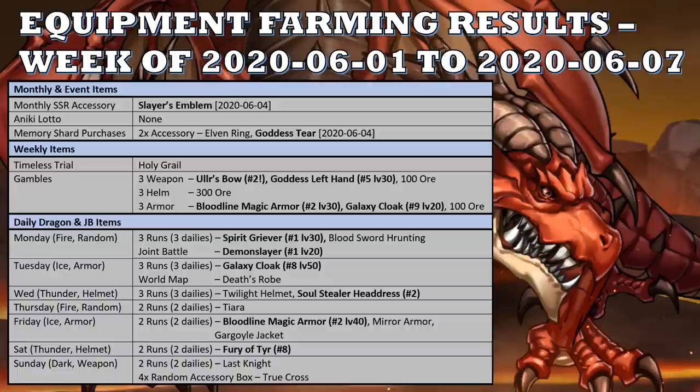As for the Daily Dragon and Joint Battle items, also can't really complain. I got a Spirit Griever — I actually ended up oaring that because I don't plan to raise up the Spirit Griever, so I have one copy at level 20. I got a Bloodsword Hrunting but don't need those anymore, so I turned it into ore. And I got a Demon Slayer from the Joint Battle — my first one — so I can now consider using Leonhard, and it's useful for potentially future characters like Sakura.